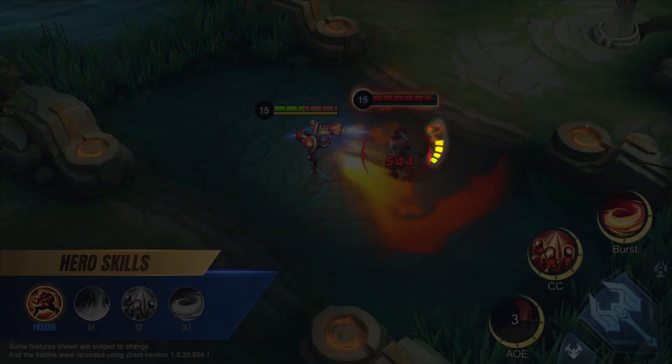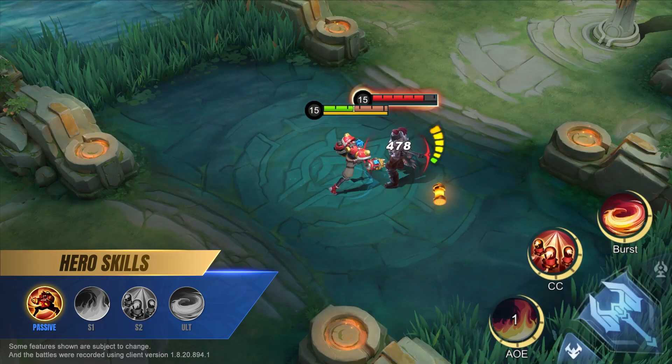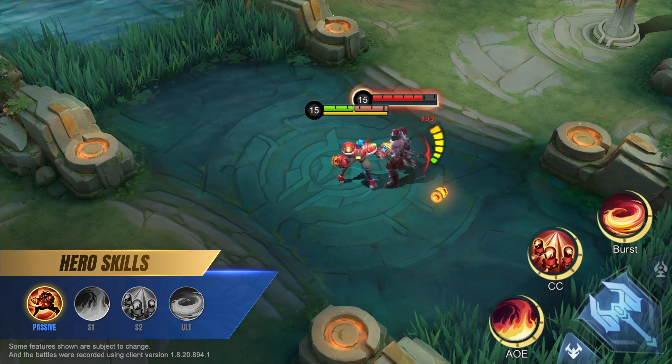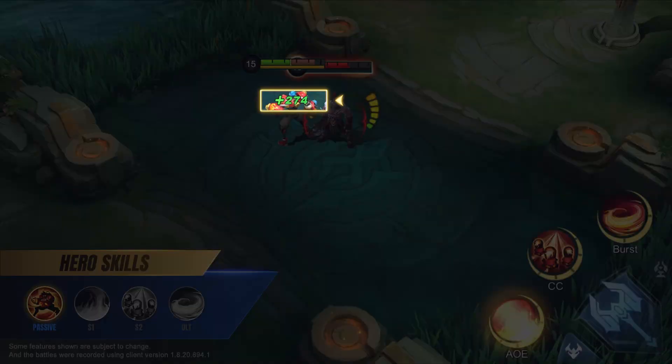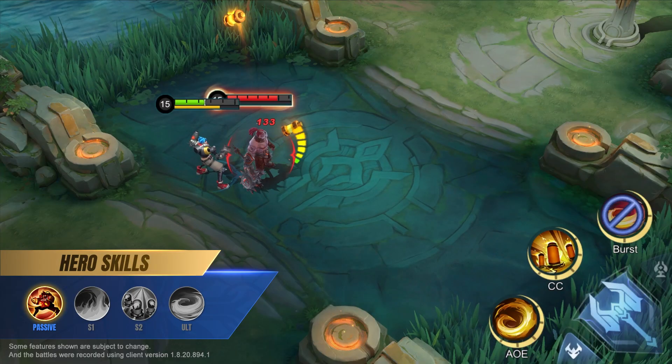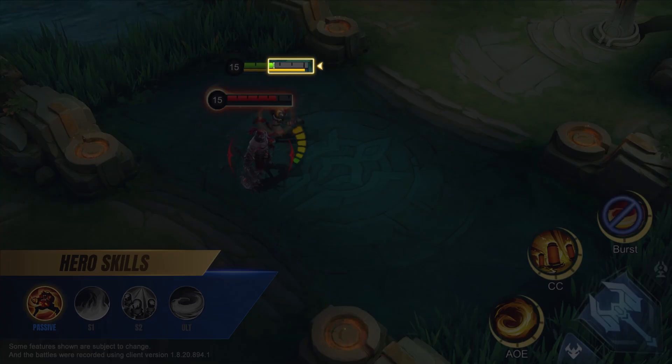XBORG's fire damage causes enemies to heat up. At maximum heat, enemies will drop Ferraga supplies when fire damage is dealt to them. Picking up a Ferraga supply restores 10% of Ferraga Armor's HP, or 10 energy while XBORG is armorless.